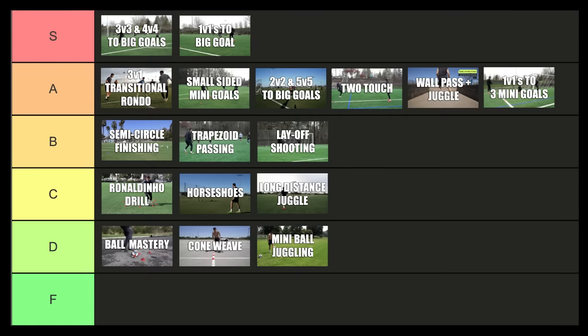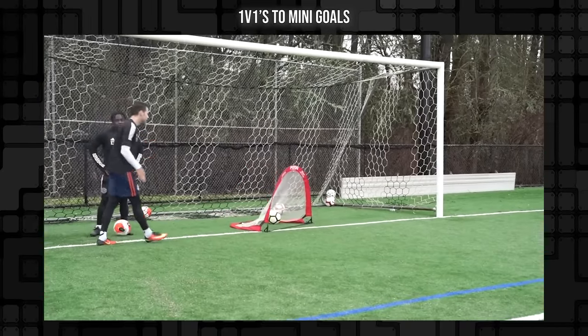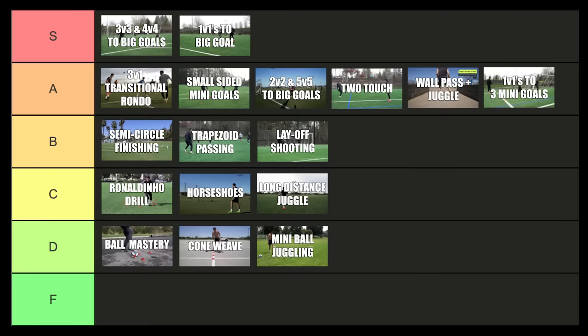Then I'm going to put 1v1s to small goals — just mini goal 1v1 — at A tier. It's a fantastic drill, but sometimes it can slow down a lot because players get a little tired, or players might just guard the goal. It can definitely be slower paced than 1v1s to the big goal with a group of four or five players rotating.